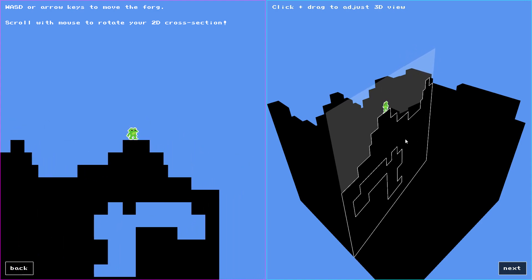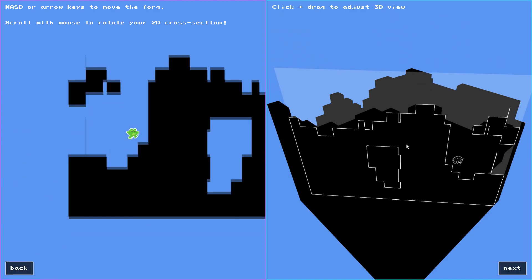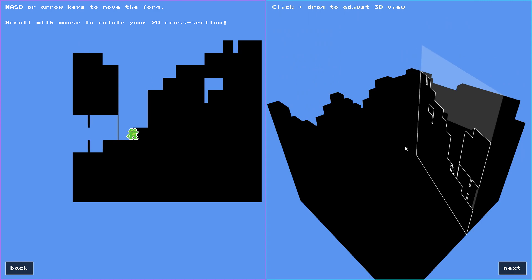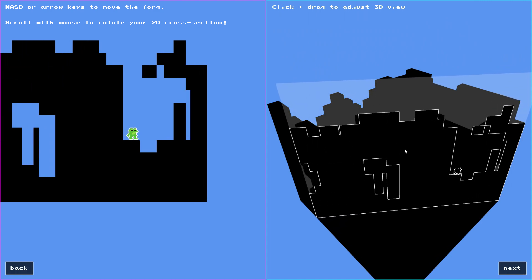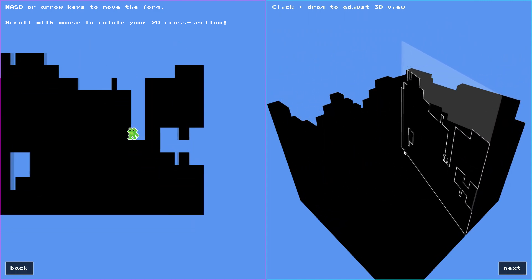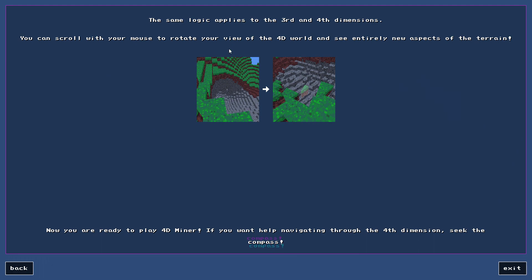Can we find a cave for Frank to enter? Right there — boom, we're inside a cave! Now if I keep scrolling, this roof should close in on me. It's just moving to the left — it's so weird. The same logic applies to third and fourth dimensions: you scroll with your mouse to rotate your view of the 4D world and see entirely new aspects of the terrain. Now we're ready to play 4D Miner! I hope that 2D-to-3D explanation helps explain what we're trying to do in a 3D-to-4D world.